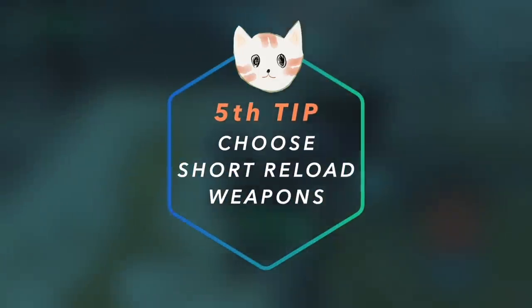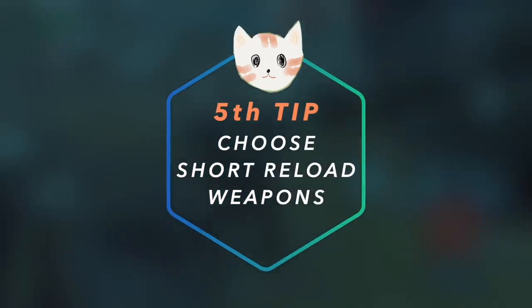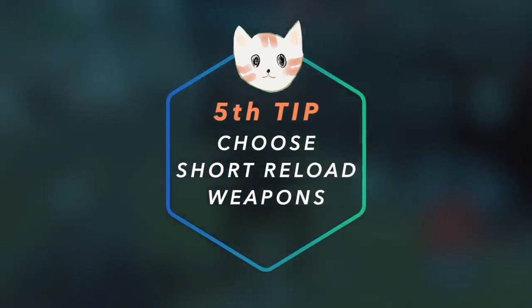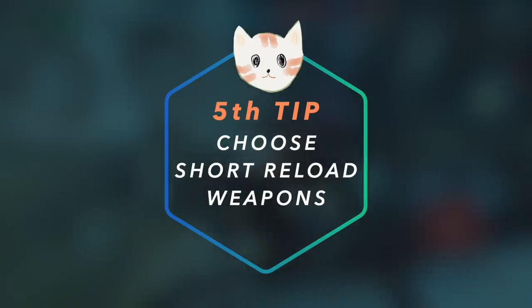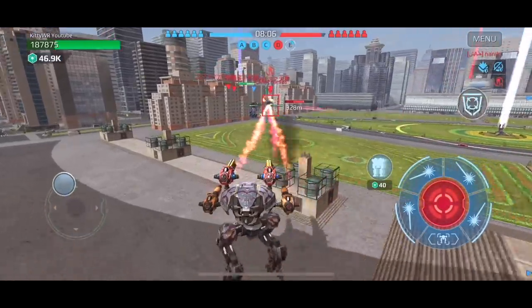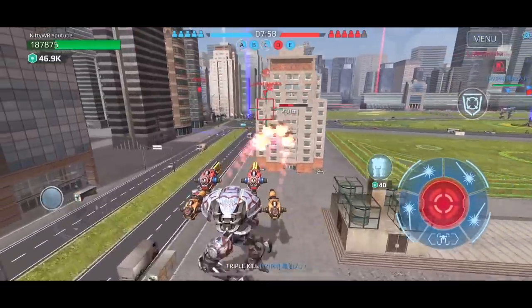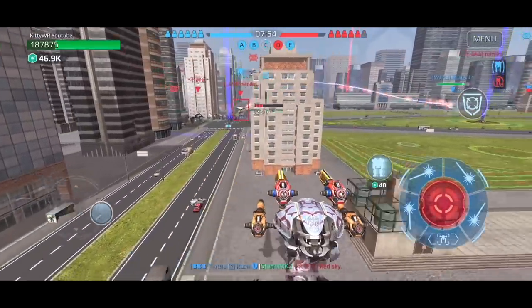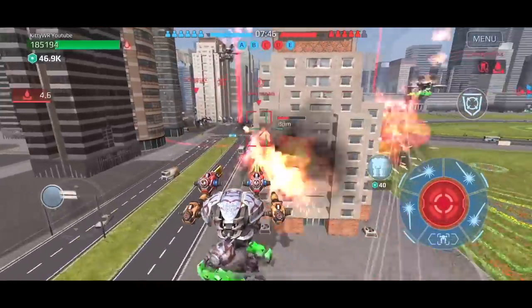The fifth tip is to choose short reload weapons such as the Redeemer and Taran — the list goes on. This is very crucial when you constantly have to eliminate enemies, and the short reload time really helps you contribute to destroying enemies much more. Here's footage of a dynamic battle where the five-second reload time on the Igniter really helps continue contributing to destroying enemy robots.